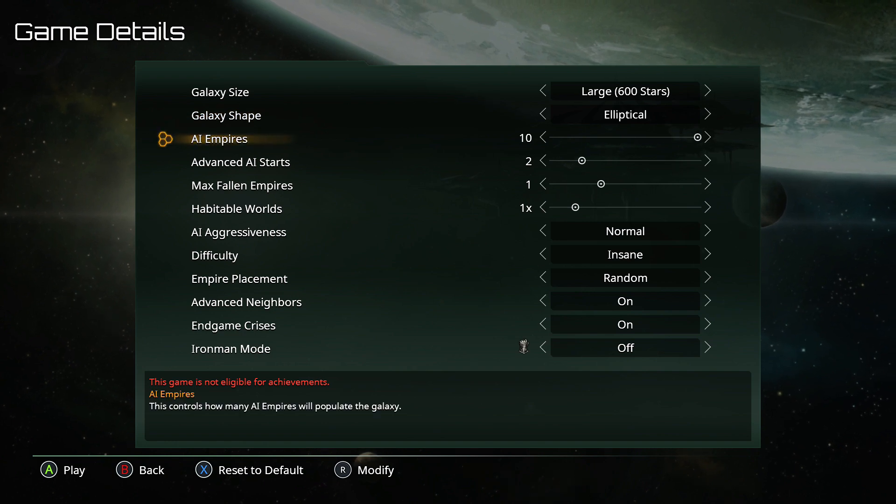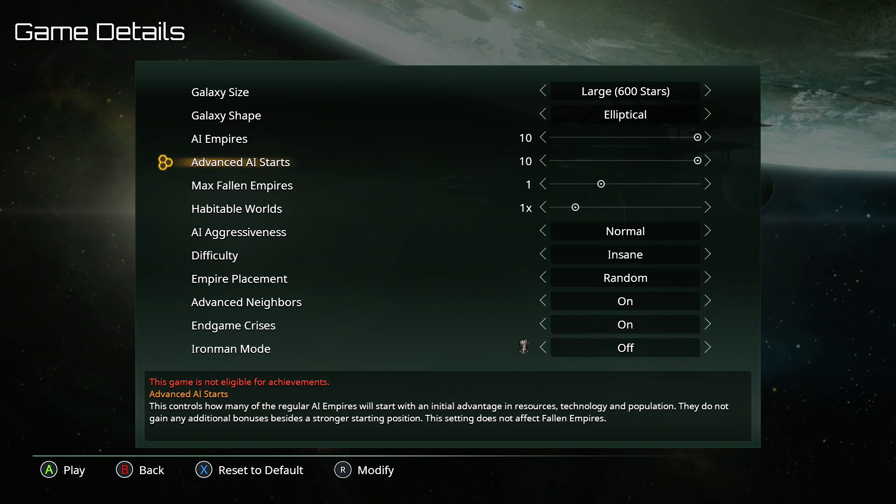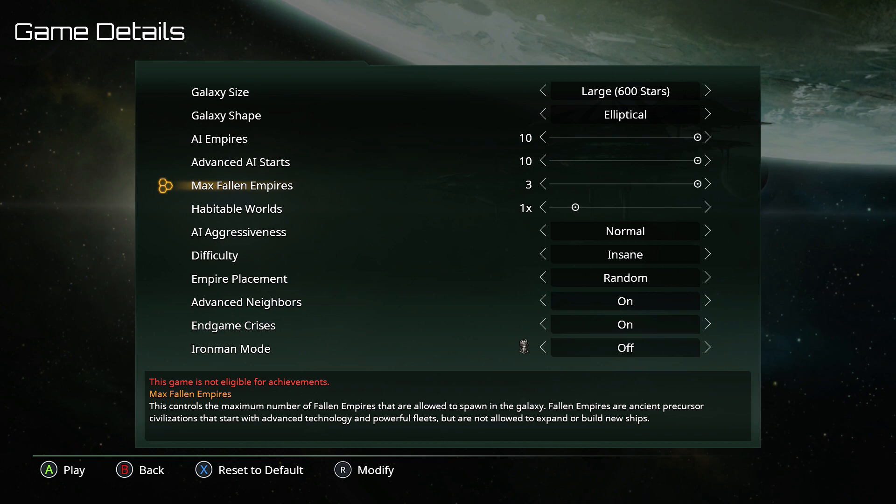The number of AI empires caps out at 10, which is fairly modest. Just to get the galaxy as busy as possible, as fast as possible, I whack all of those up to AI starts. Max von Empires is at 3, so there's literally no way to force all the Fallen Empires in — you never know quite what's actually going to be in the galaxy, which is kind of cool actually.